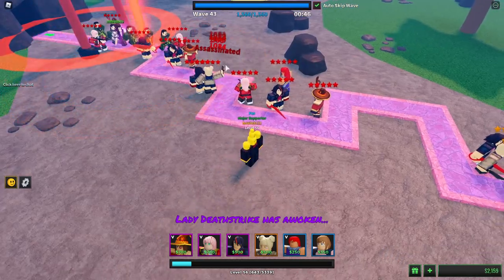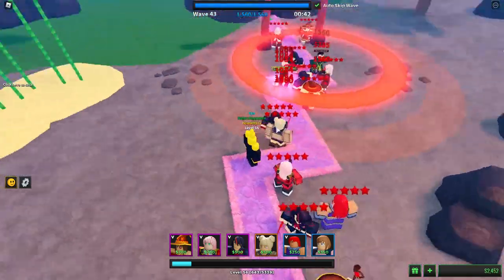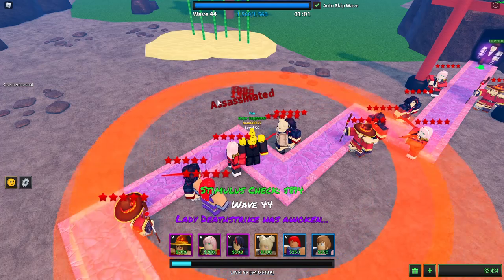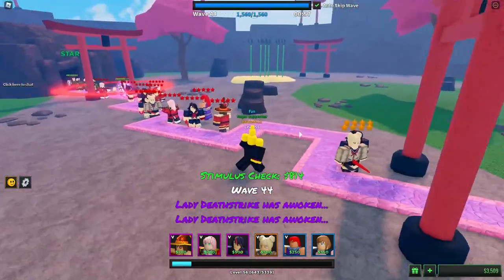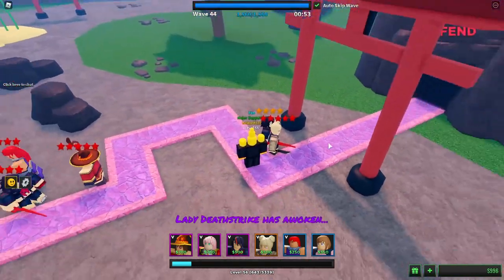The bosses are actually coming pretty close. Luckily this Toga is killing most of them with assassinate — she did it again, and that's really helping us. I did start to set up the Toga-Ryoku combo here in the back.